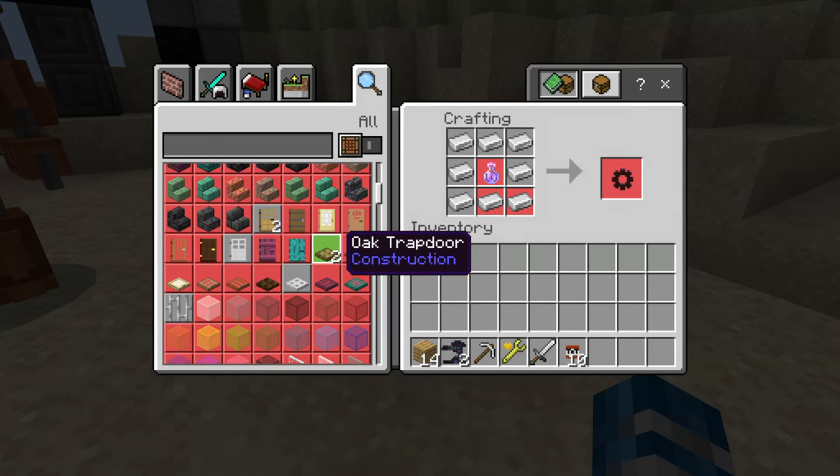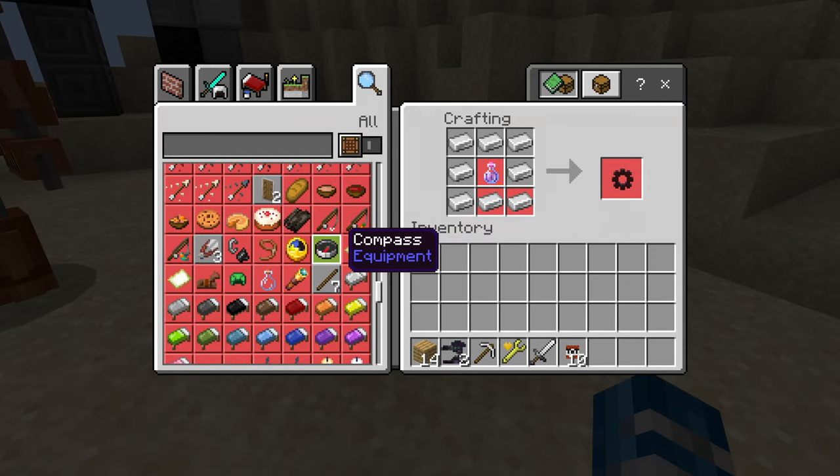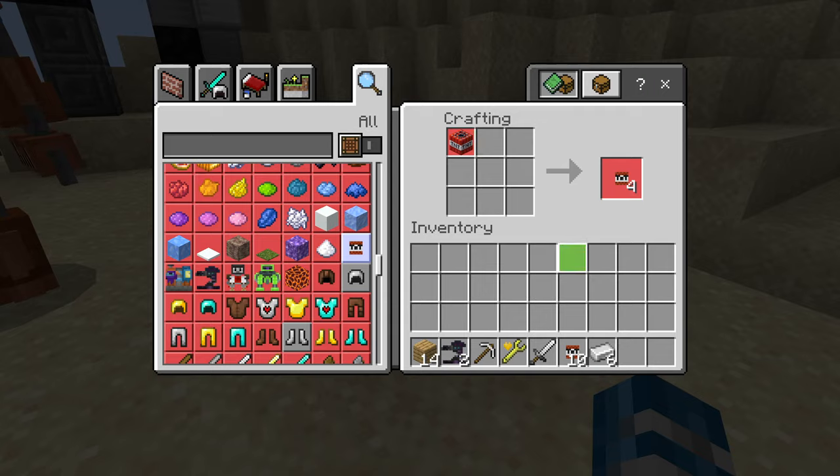And if you switch it to all, then you can see everything that can be crafted, including special weapons like the mini TNTs and other stuff. I guess that's an easy one to craft.